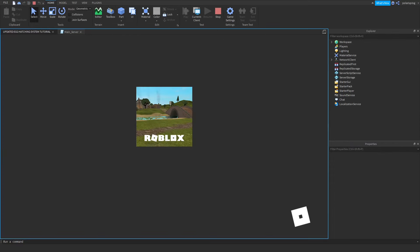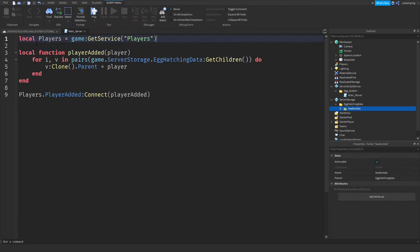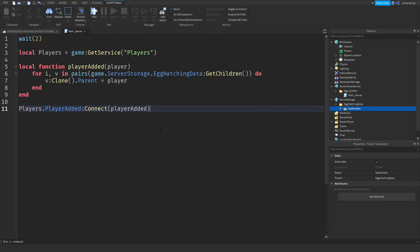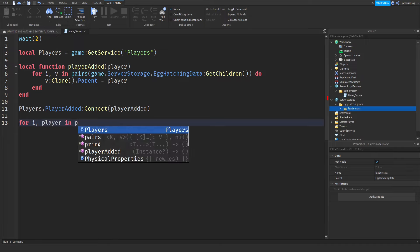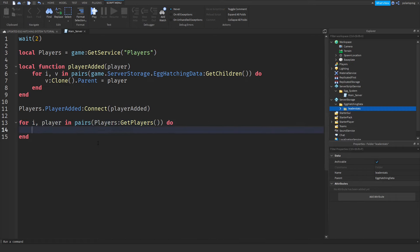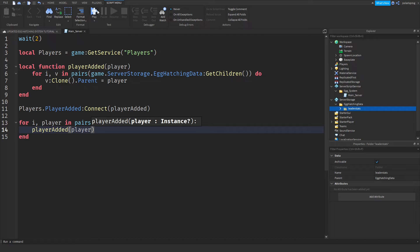If you play the game, you should see that we have some leaderStats and some coins. This will not work every time, so you might want to add a wait here. To make this work with the wait, if you just go ahead and play right now it will not work. What we need to do is loop through every single player — for _, player in pairs(players:GetPlayers()) do — then call playerAdded(player). Now that should work.